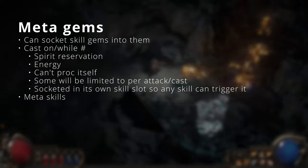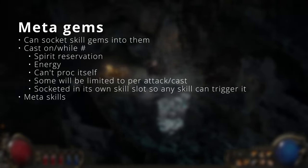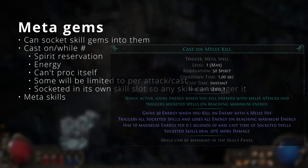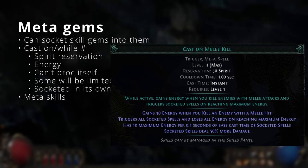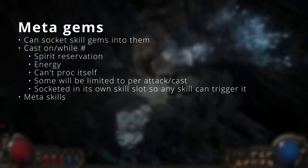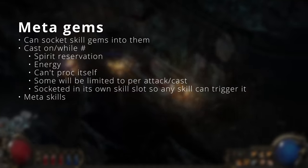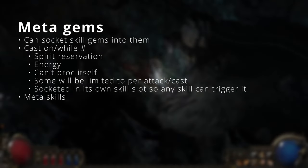Meta gems are a new class of gems. When socketing a meta gem into your skill window, you can use other skill gems in the support slots. We've technically seen this in PoE 1 — all the 'cast on something' gems are now categorized as meta gems. However, in PoE 2 you don't have to socket a specific skill to trigger another one. Instead, these meta gems will reserve spirit and can globally trigger the supported skills. To trigger those skills you need to build up energy, which will be discussed later.